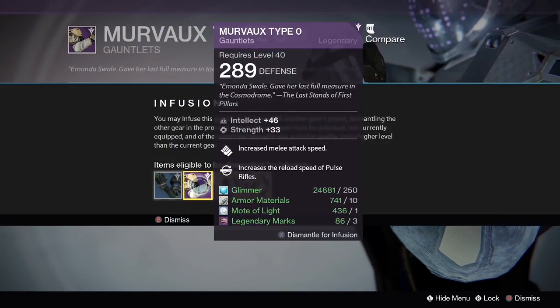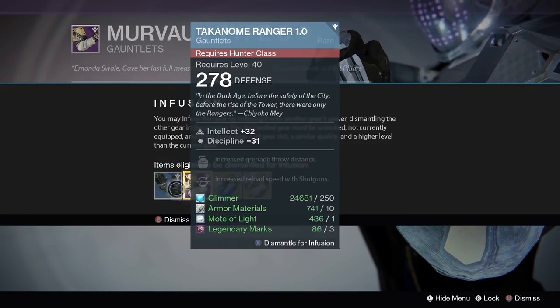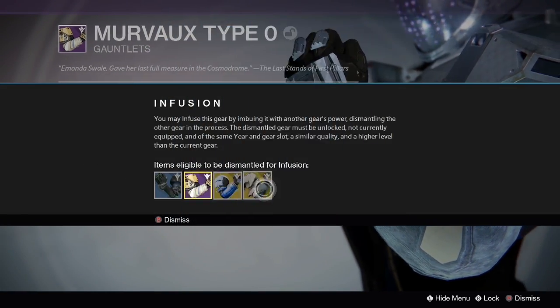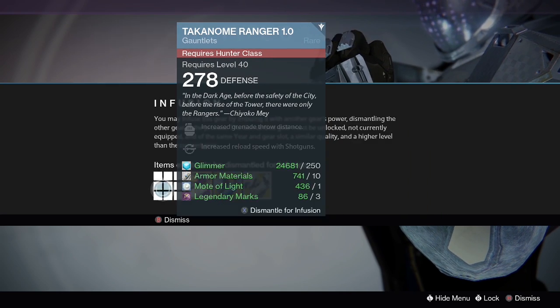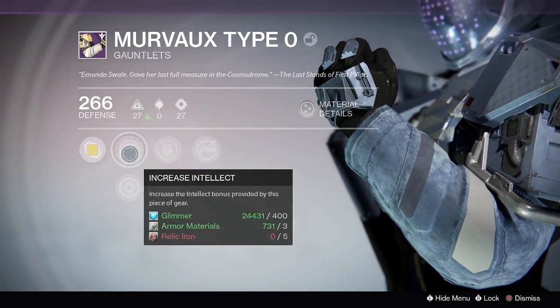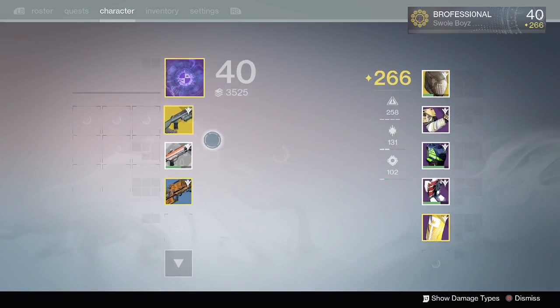Now let's look at this next infusion: 220 Legendary Gauntlets with 278 Hunter Gauntlets — a difference of 58 defense. How much do you think I'll lose here? The correct answer is 12. I lost 12 defense from my original value of 278, down to 266. What the heck?